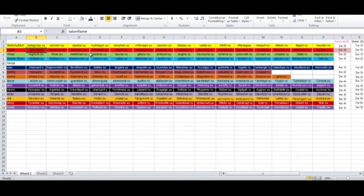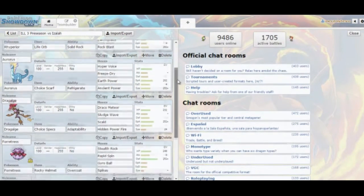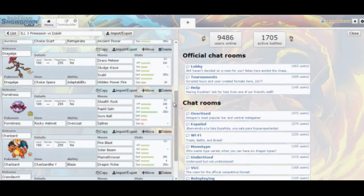I get Freeze Dry for Slowking and Braviary and Sharpedo. So if he comes in with that, I still have a way to hit him with plus-one speed on the back end. If he tries to do a Bulk Up Braviary, I can blow him back with that as well.